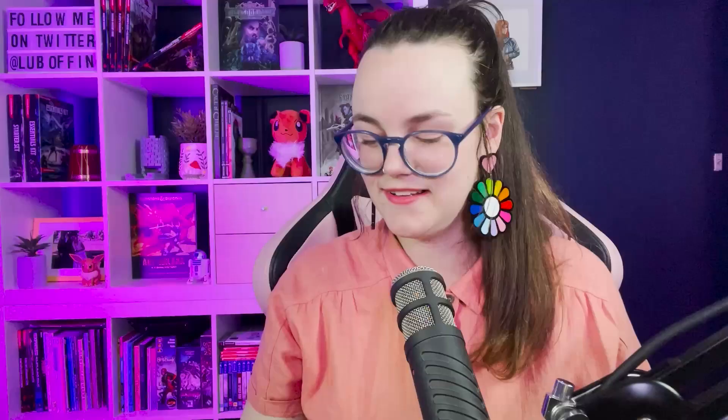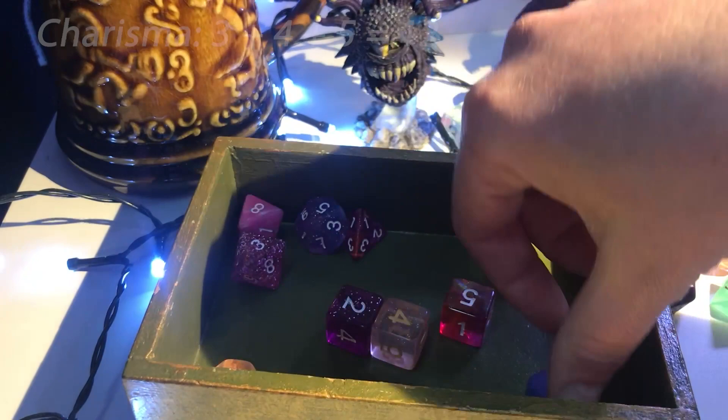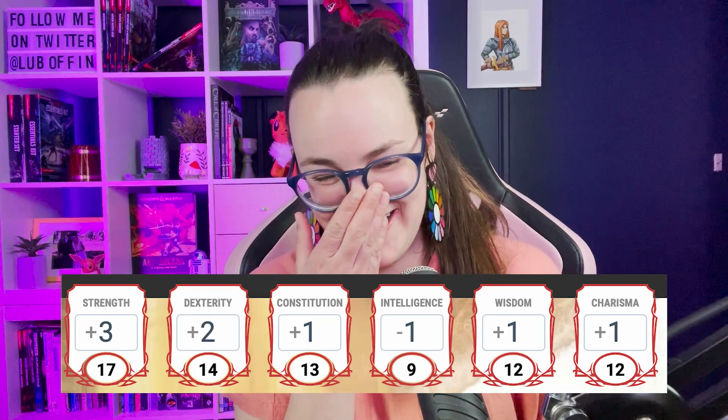Let's see if he's a very Wisdom centaur. That's not great either — 11 for Wisdom. Let's hope for some high Charisma; we've got to have something going for this horse, right? Final roll — and a 12. Wow. That's almost a standard array but with everything in the wrong spot. So our final scores with racial bonuses: 17 Strength, 14 Dexterity, 13 Constitution, 9 Intelligence with a minus one modifier, 12 Wisdom, and 12 Charisma. Oh my gosh.